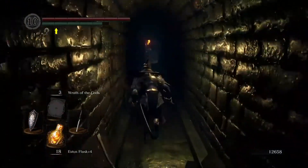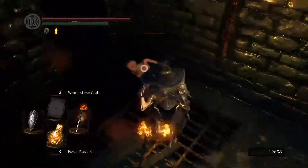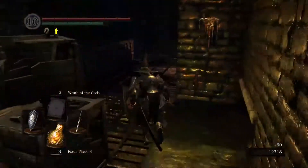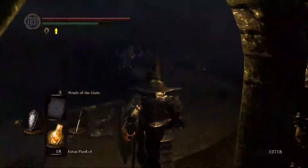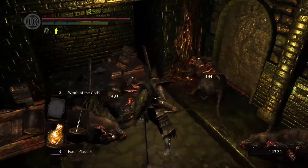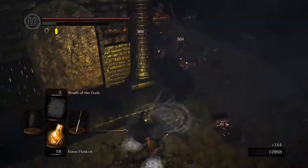Now going into the Depths — this is going to be a good area for a couple of different offerings. The first one is going to be with the Rats and Humanity. The Rats are the only enemy in the main game, outside of DLC, that can drop Humanities frequently. Obviously, bosses will all drop Humanity, but you only get to fight a boss once. So for a farming strategy, the Rats are your best bet.